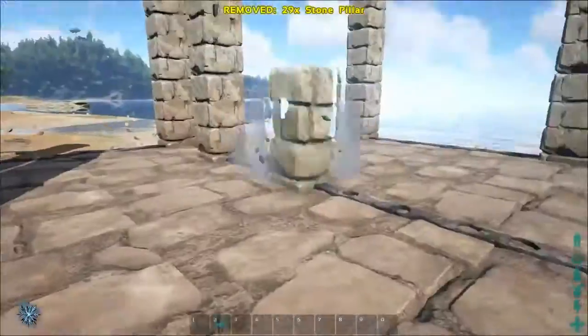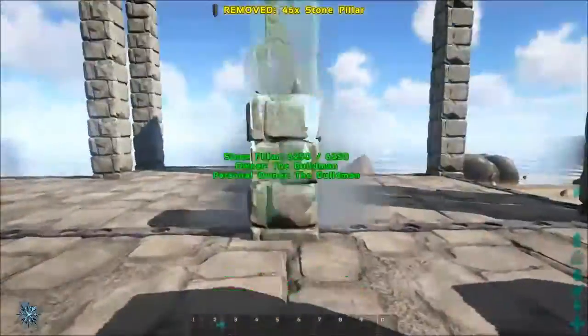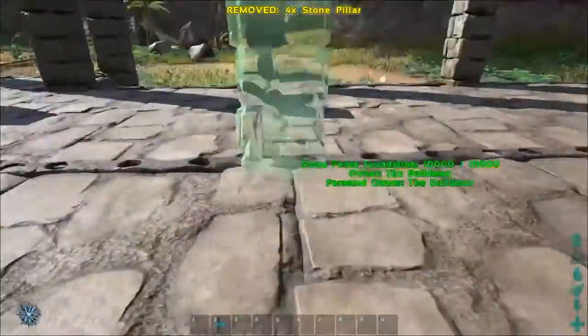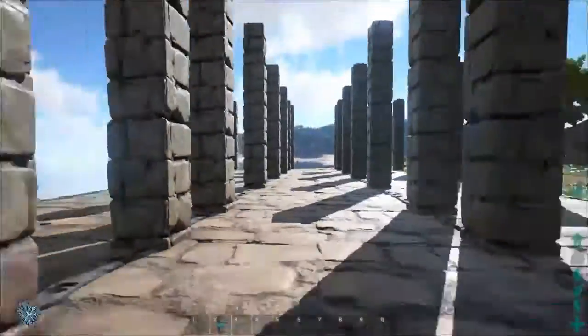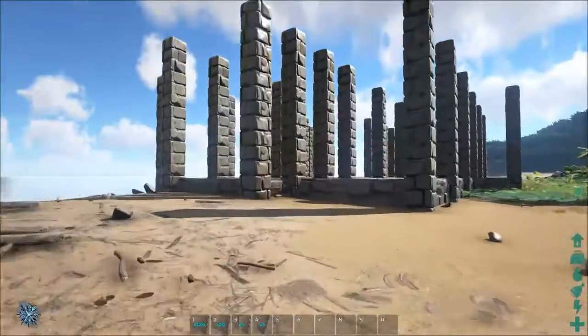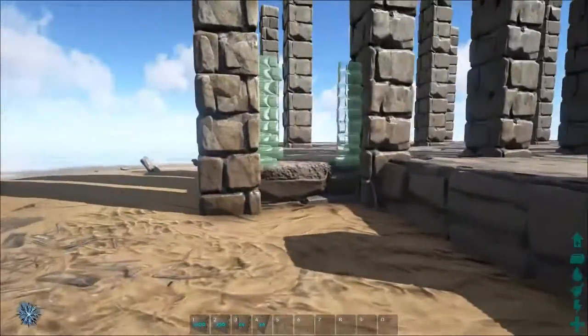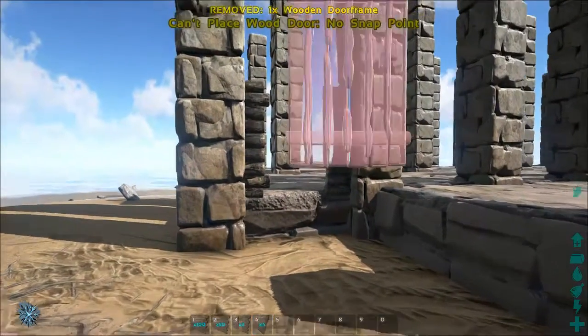Now it's time to add the pillars on the inside of the building. Just like the ones on the outside, these will be four pillars high. After all the pillars have been placed we can start building the walls, but before we place any walls we will add an entrance so we can get inside the building later.